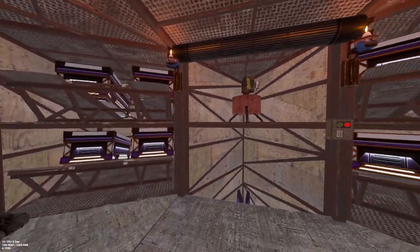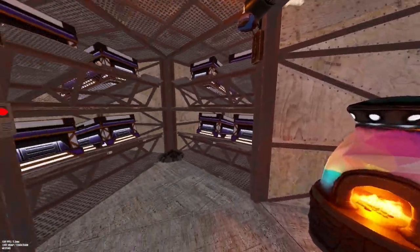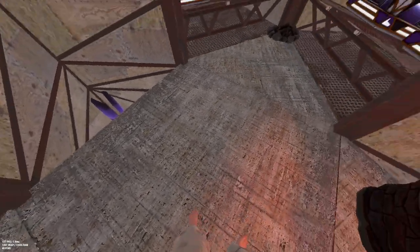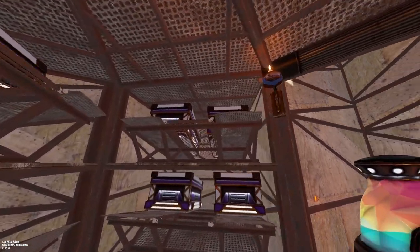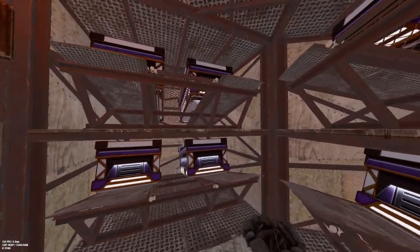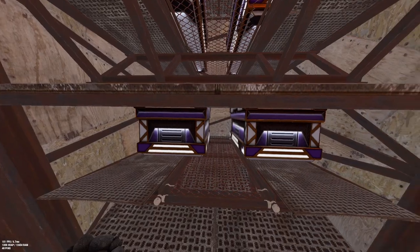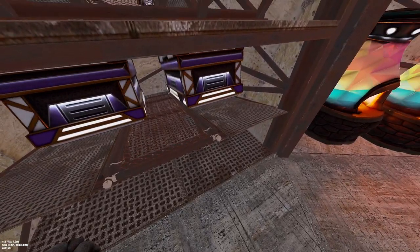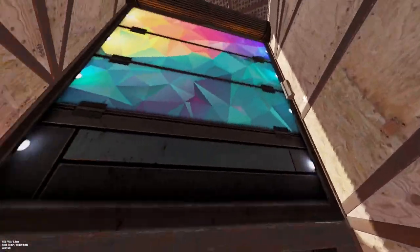Here we have 16 boxes and an auto turret on top of the garage door, a couple more furnaces. You can choose to add whatever you want here — maybe a repair bench, a bed, who knows. But yeah, 16 boxes with honeycomb loot rooms right there, so if they raid through this wall right here they will have to go through this one as well. Let's head up to the shooting floor.